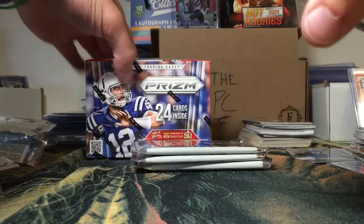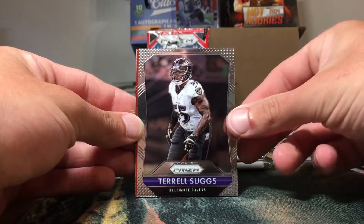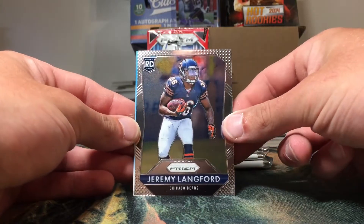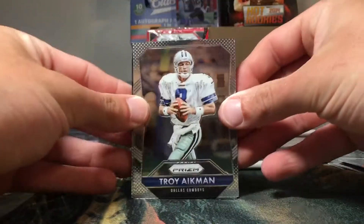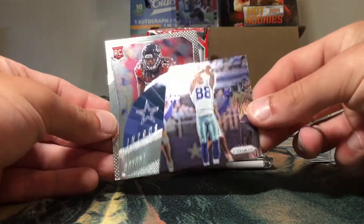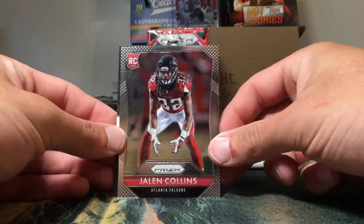Six rookies per box — gold and black pulsar prisms, that's pretty cool. Looks like we got a Peyton Manning, Terrell Suggs, Victor Cruz red — pretty cool, those are not numbered — and a Jeremy Langford rookie. Next pack: Troy Aikman, Jordan Matthews, a cool-looking Dez insert with him holding up the X, and a Jalen Collins rookie.